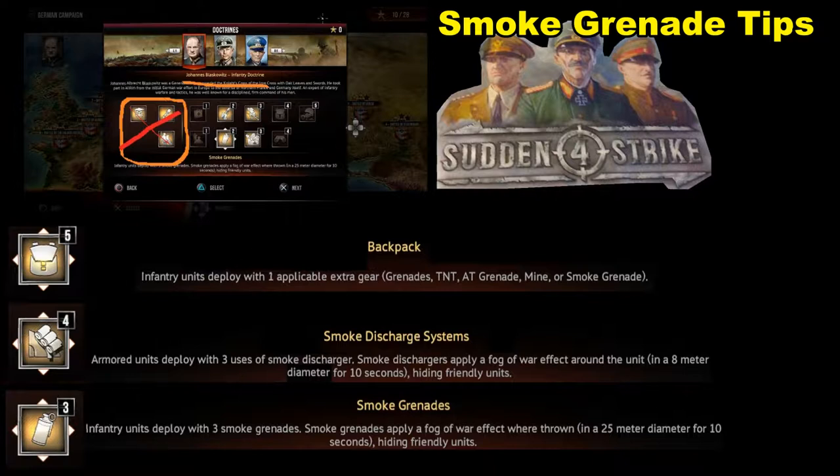Most of the time you're going to have to use stars. Stars are located right there. In this case, we have ten stars that we can use on this specific save right here, and we've used them all accordingly down below. You can use the stars to purchase smoke grenades. This backpack right here costs five stars. The smoke discharge system — which is for armored vehicles — costs four stars. And the smoke grenades themselves cost three stars.